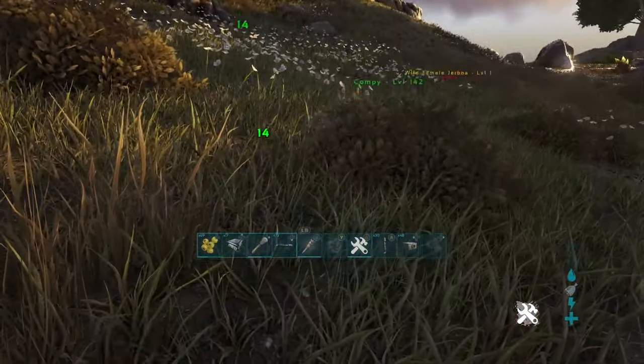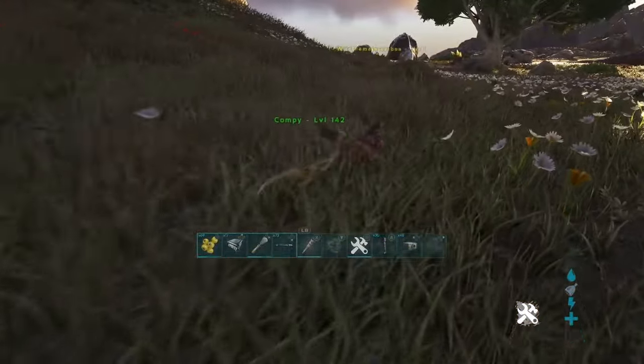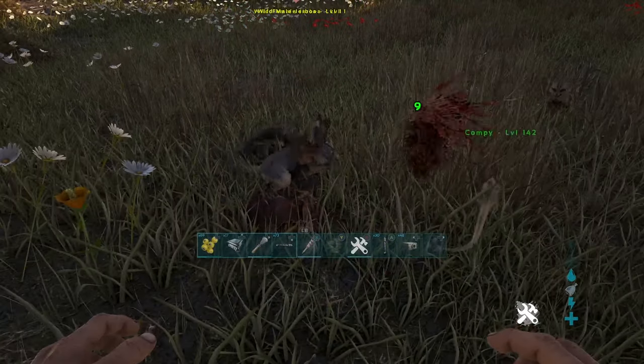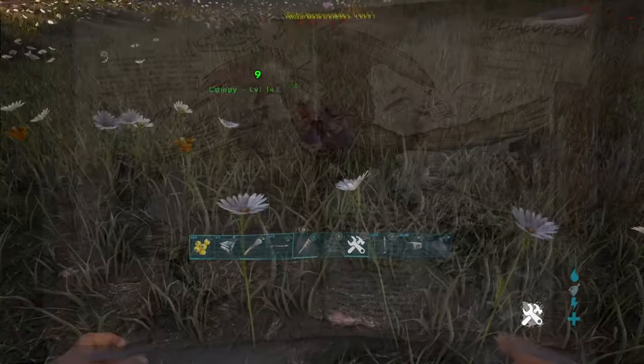When taming them, you can use them to hold tiny amounts of material. Along with that, they can bite through thatch, so they can be used for raiding if you have enough of them. And if you're lucky enough, you might even be able to kill a low-level Dilophosaur. They're tamed by being knocked out and feeding them a little bit of meat.